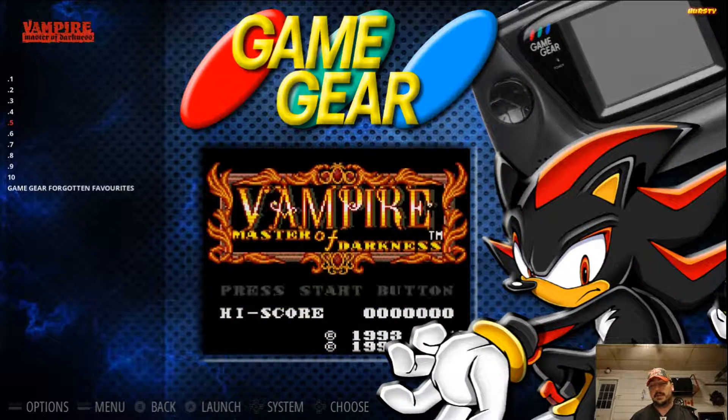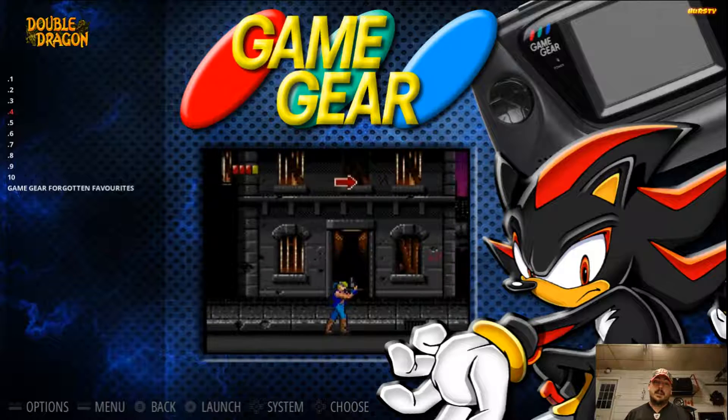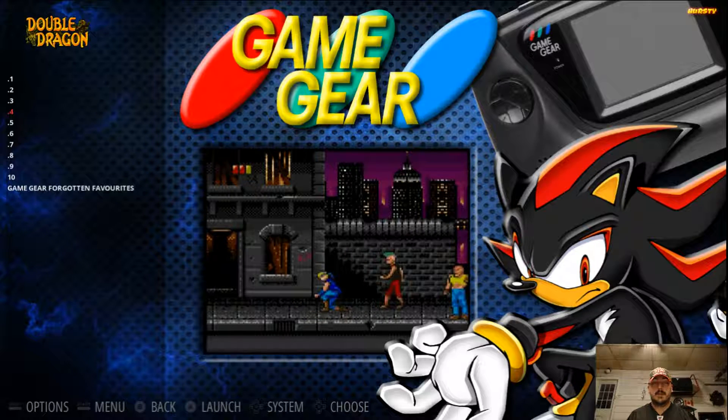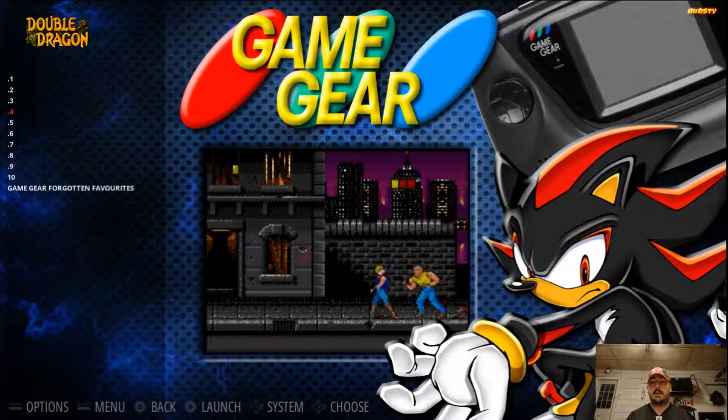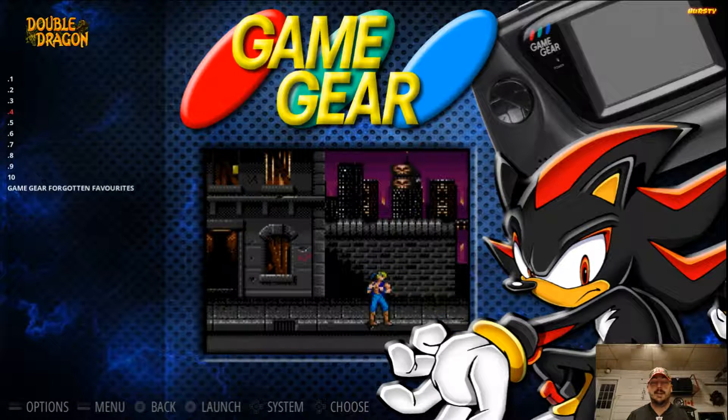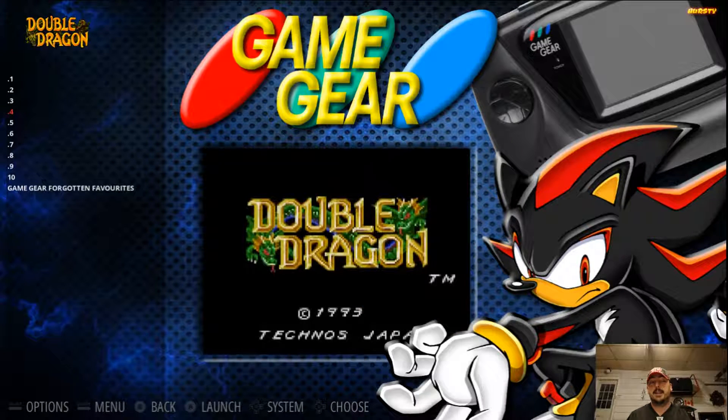Let's go to number 4: Double Dragon. Double Dragon on the Game Gear appealed to me because, as you can see, he's got a gun. I'm familiar with the first three Double Dragon games, and I don't remember there being a gun in any of those. This one is really cool, it's got its own look — it's really unique for the Double Dragon franchise. Really, really fun game. If you like Double Dragon, definitely check it out on the Game Gear.